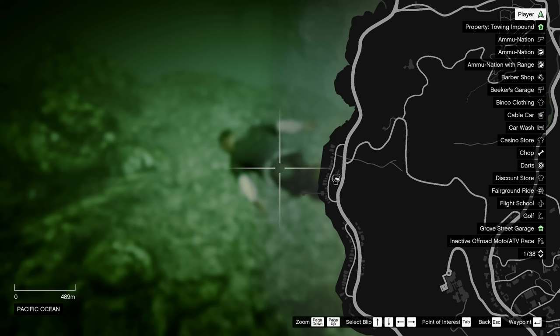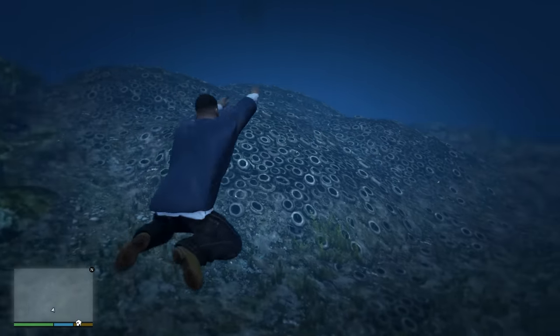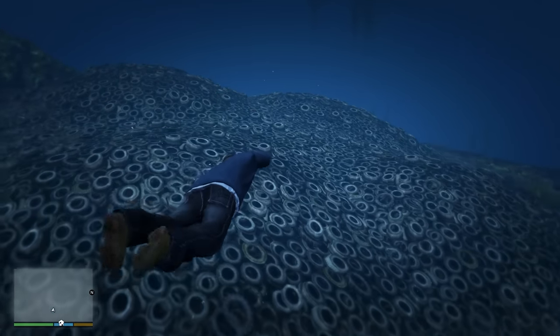At this location on the map there is a huge pile of tires. It is suspected this is a reference to when the US state of Florida placed tires in the ocean to try to create an artificial reef, but failed in the attempt.